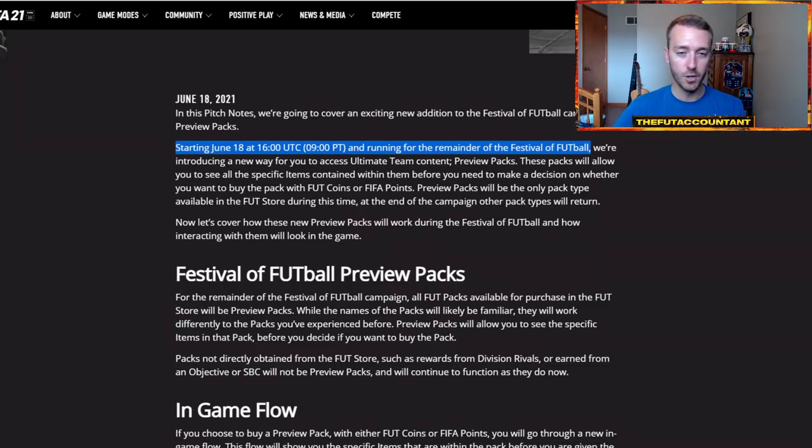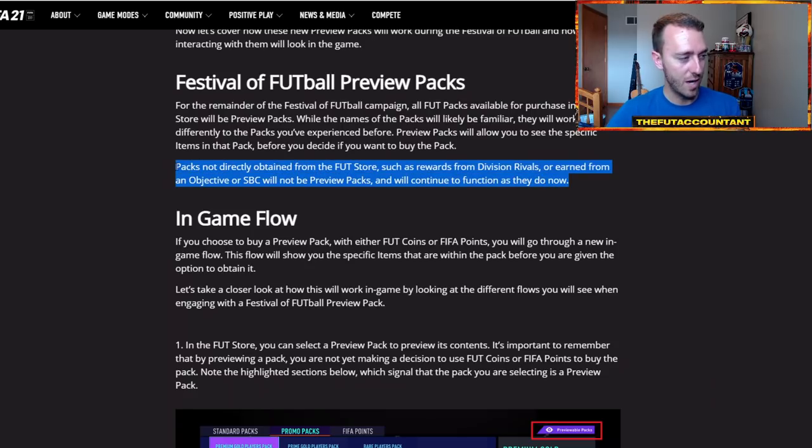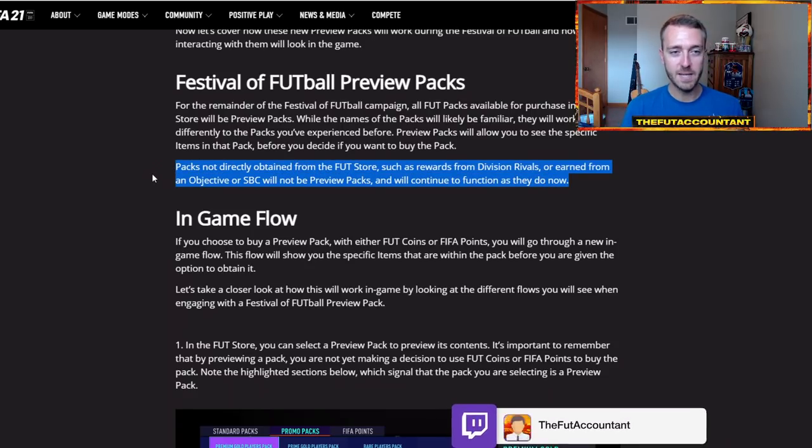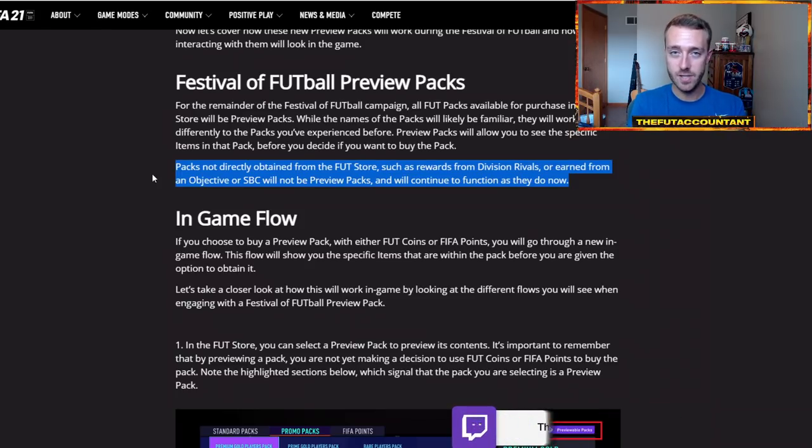And you can do this for all types of packs in the store — bronze, silver, gold, and promo packs of all types. It does not work for division rivals rewards, objective packs, SBC packs, or any packs that you get from doing objectives — you just have to open those and get whatever you get. But for the promo packs in the store that you can buy with coins or FIFA points, you can do this for all of them.